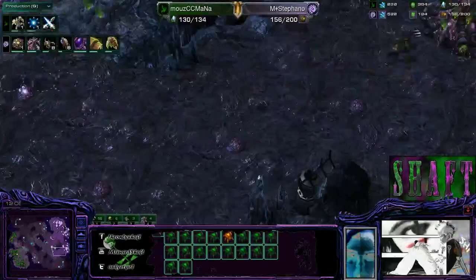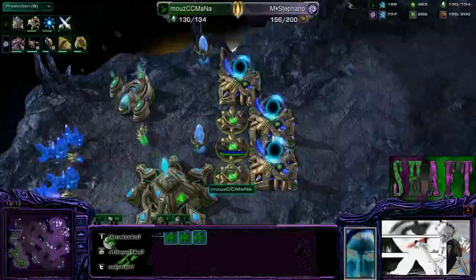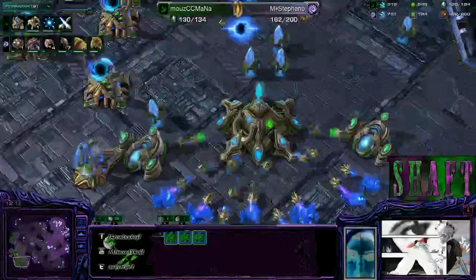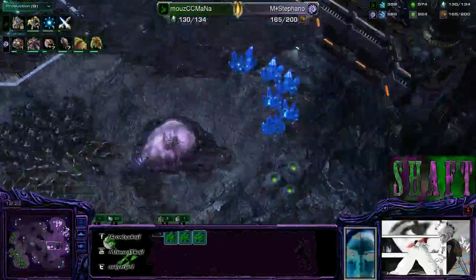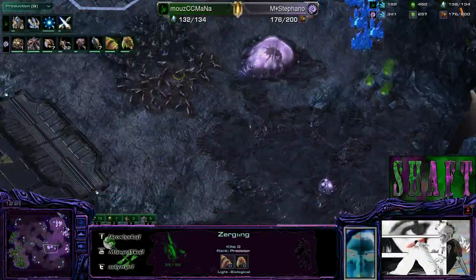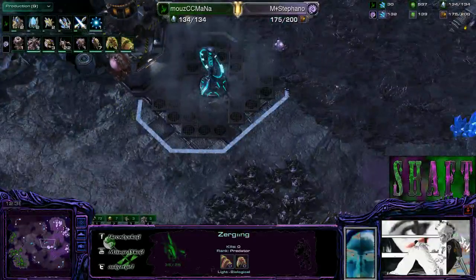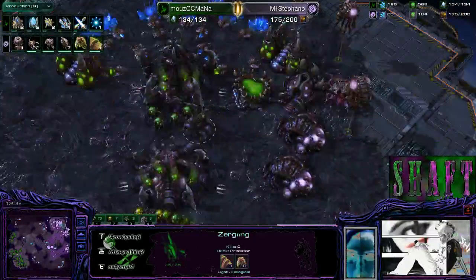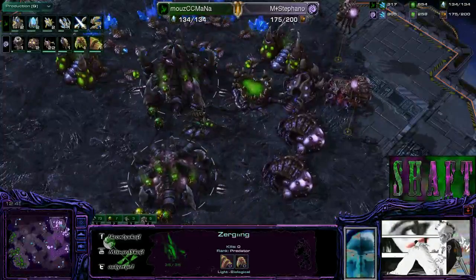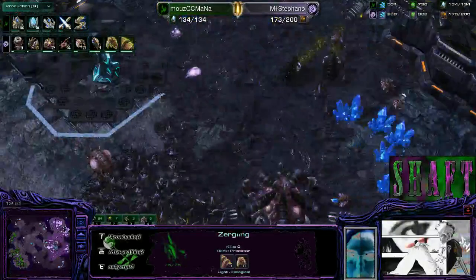If he can just keep baiting out force fields and keeping Mana a little bit paranoid, it's going to force Mana to spend extra money on defense, letting Stefano get more and more ahead — even though he had to build those units to be safe, he's being aggressive with them now to get the most out of what he has. Seven infestors on the way. Plus-one plus-one finishing for melee. And here's the spire — so we should be expecting hive tech within the next couple of minutes.